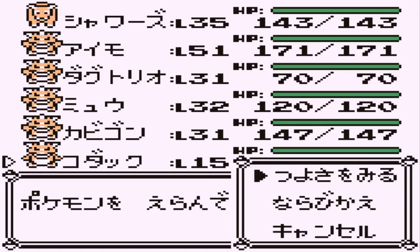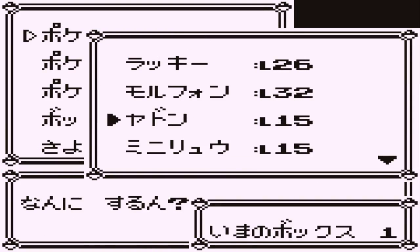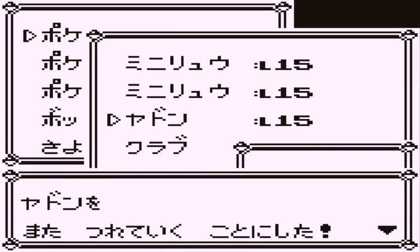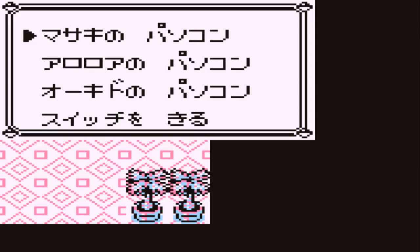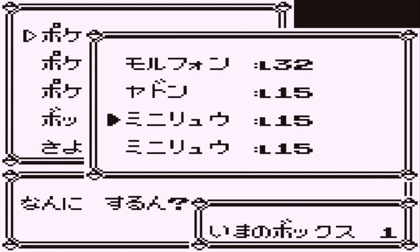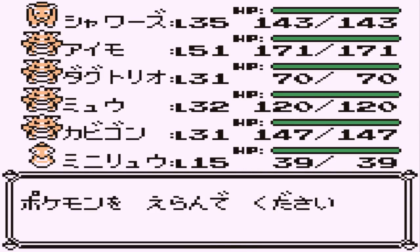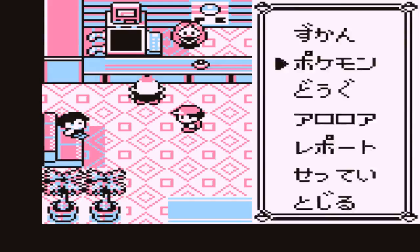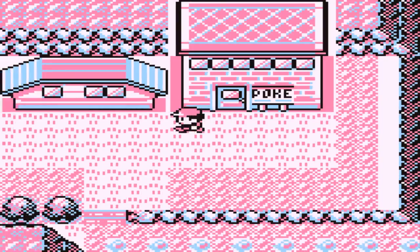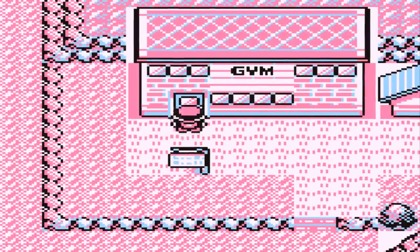Is that Dratini? No, that's Kingler. Crabby. Psyduck. They don't have pictures. This is Dratini — I knew that one whenever I saw it. I don't think I can use Strength until after this gym. Let's start taking everyone on.